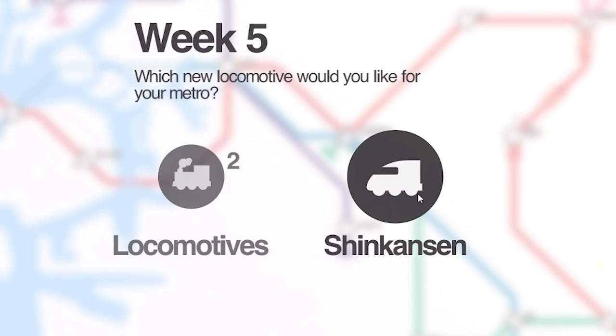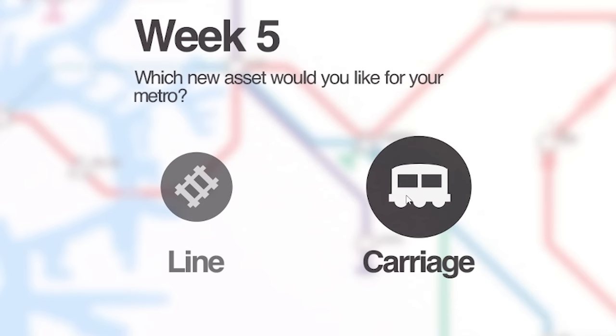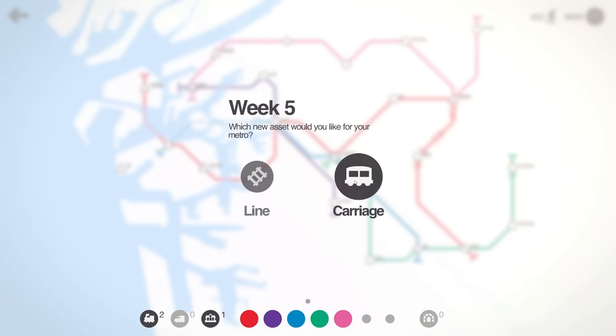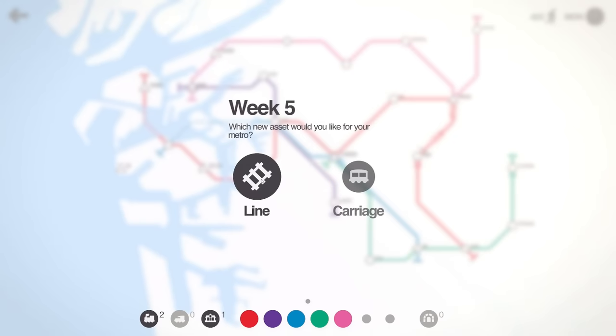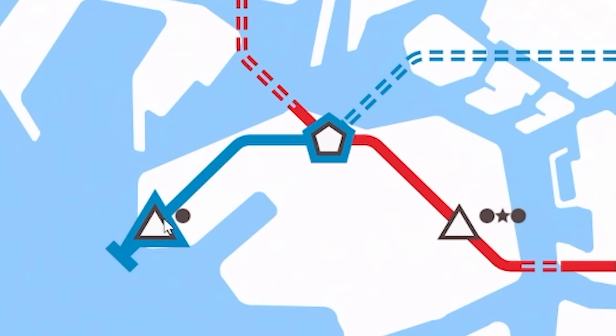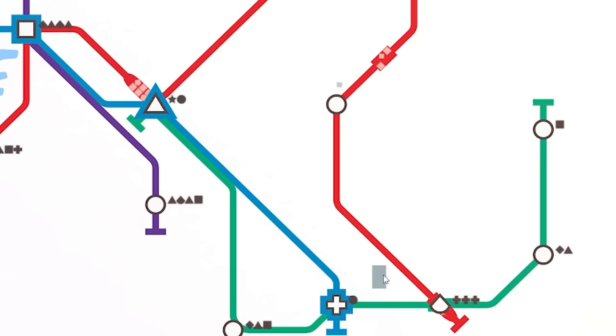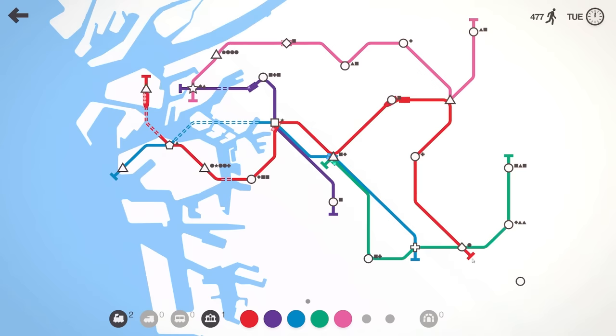Do we go with more locomotives or another fast train? I think two locomotives. And then I might take a carriage rather than a line, because I feel like adding carriages to my bullet trains will actually help massively. Let's stick with carriages. We'll extend this blue over to there, shove a carriage on this bullet train, and now you can see it's moving fast with twice the capacity — hopefully letting me extend this line a bit longer.